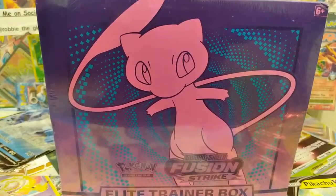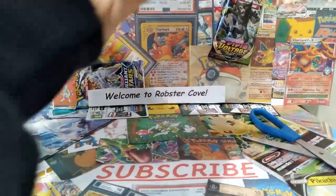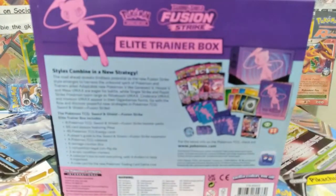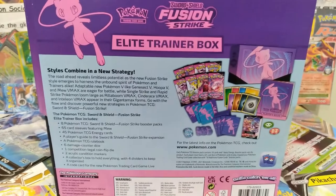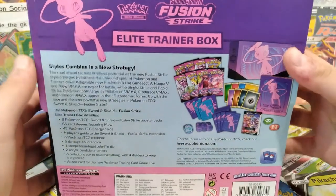Fusion Strike Elite Trainer Box time! On the back it tells you what comes inside. We got eight packs, card dividers, card sleeves, booklets, and dice. So let's just open this up.